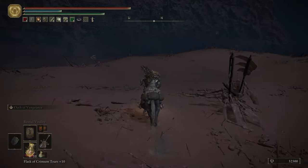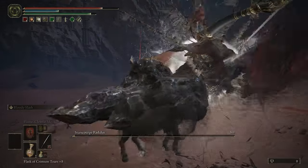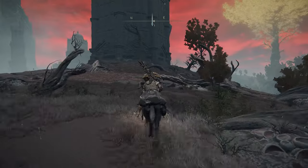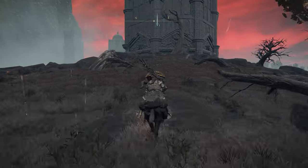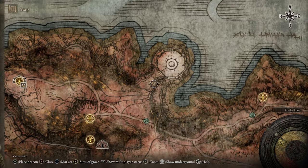The other Godskin Apostle boss battle is much harder to reach. After you've beaten Star Scourge Radahn, you'll be holding onto his Great Rune. Naturally, you're going to want to activate the power of that rune, so you'll head on over to the Divine Tower of Kaelid, located here on the map.